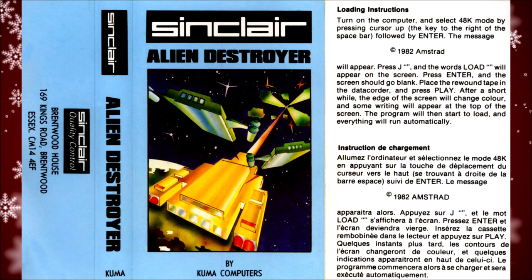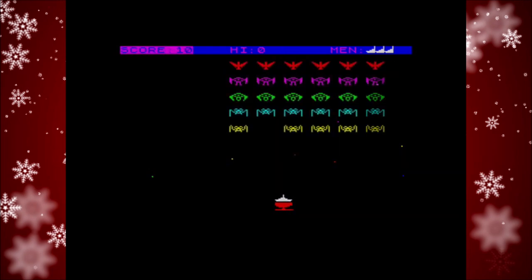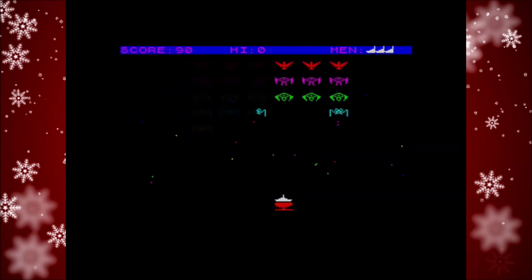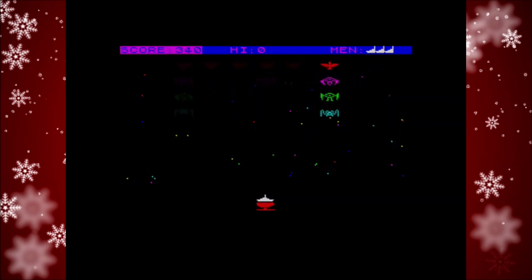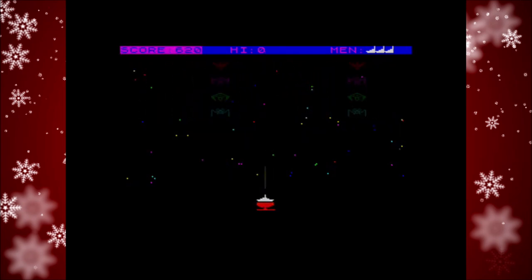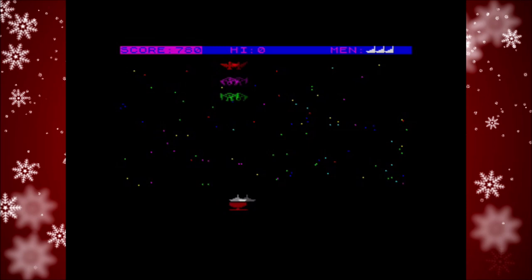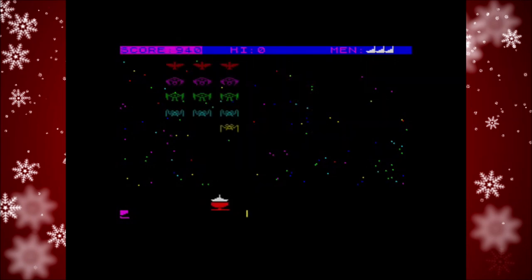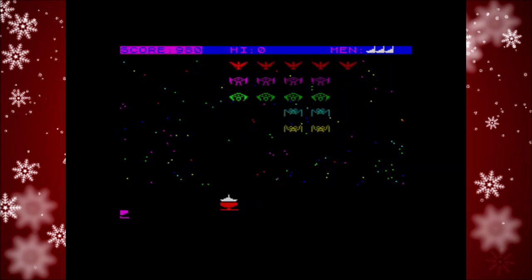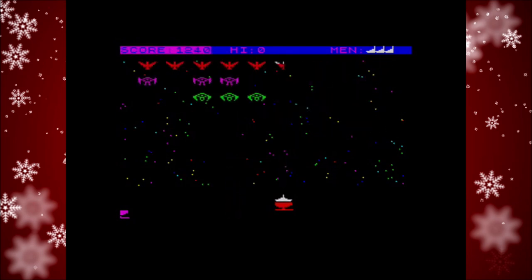The first game on my list is one of the six games that came free with my ZX Spectrum, which I got for Christmas back in 1987. I had to share this Specky with my younger brother and older sister, and as six games came with it we decided we would have two each — although we did have a big argument over who was going to have which games. Of the two I picked, Alien Destroyer is the one I remember best. It might just be a pretty bang average Galaxian clone but I loved it, and it's the game I probably played more than any other out of the six that came with my Spectrum.